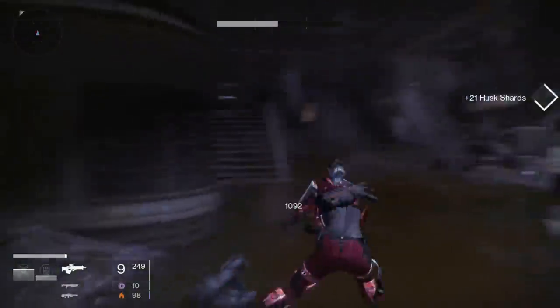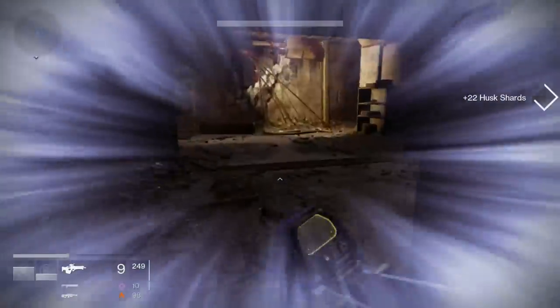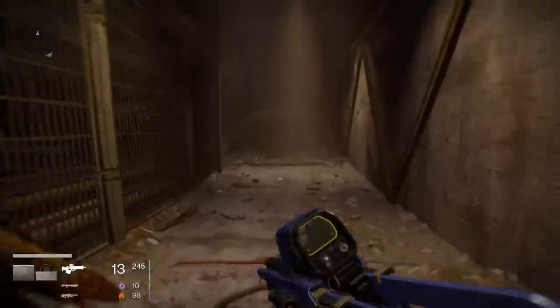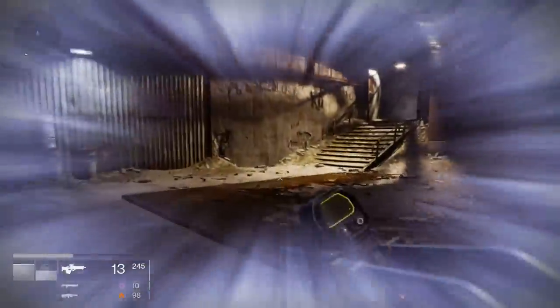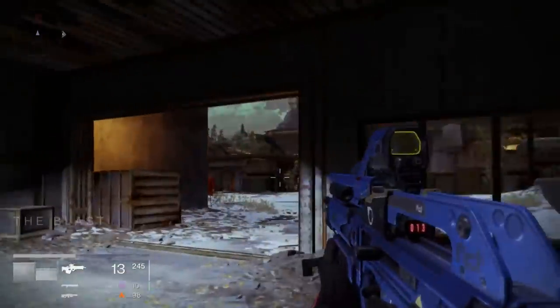And beyond there, I'm not going to go beyond that point down the other way, because just around the corner are the enemies I want to kill with Fist of Havoc. So I'm just going to head straight back as far as the entrance to the building, because then I can kill off a few enemies and get the super up.